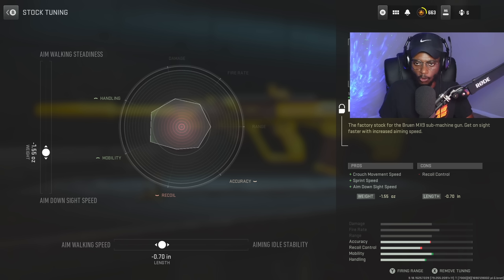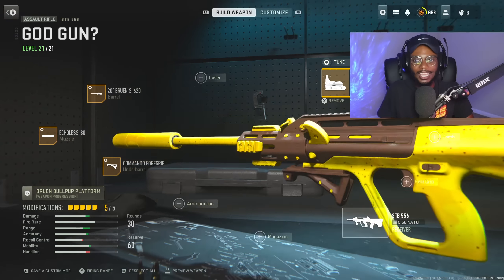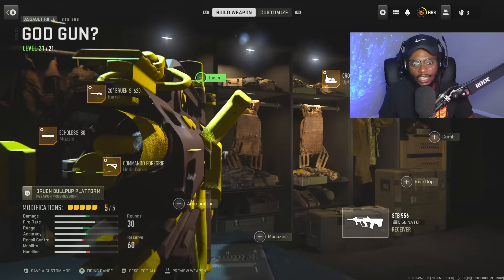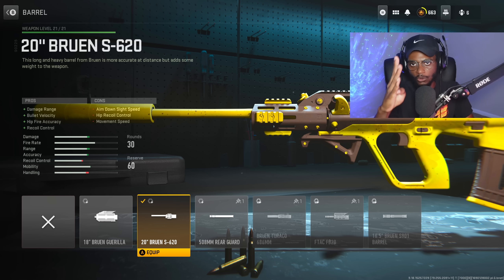You cannot go wrong with this. Now for the optic, the Cronen Mini Pro is gonna be a great option — we're getting that blue dot sight, allowing us to take people out very easily at those longer ranges. For the tuning, we are gonna be increasing aim-down-sight speed at negative 2.55, making sure we can snap on the targets and guarantee that kill with this AR. For the barrel, we do have to rock the 20-inch Bruin S620 to drastically increase damage range, bullet velocity, hit-fire accuracy, as well as recoil control — overall making sure we can compete against the TAC-56 and other high-damage, low-recoil assault rifles.